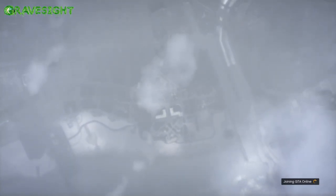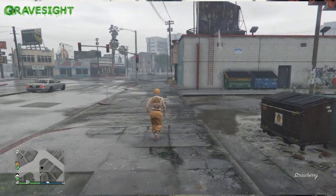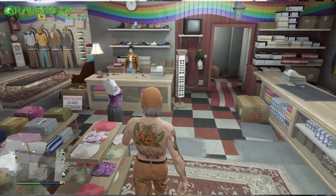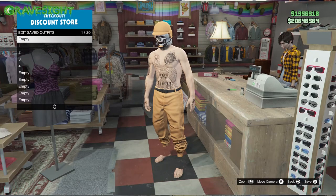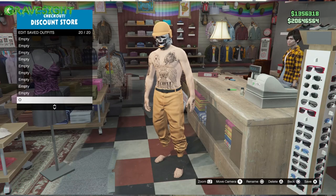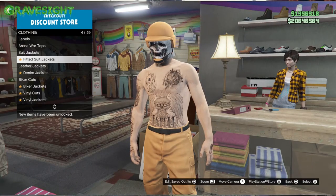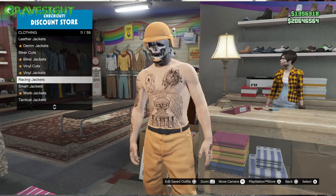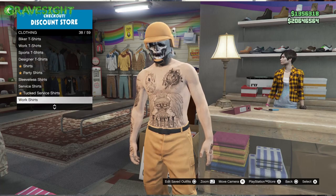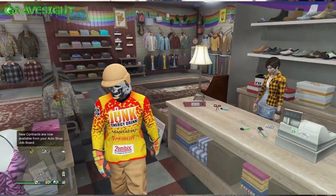Back in the invite-only session on our male character, we've got the orange joggers and orange helmet. Run to the store, talk to the clerk, and save this outfit to slot number 20 — save the orange joggers and orange helmet to slot 20. Then walk over to the tops section and put on the racing top — it's number two on the list.